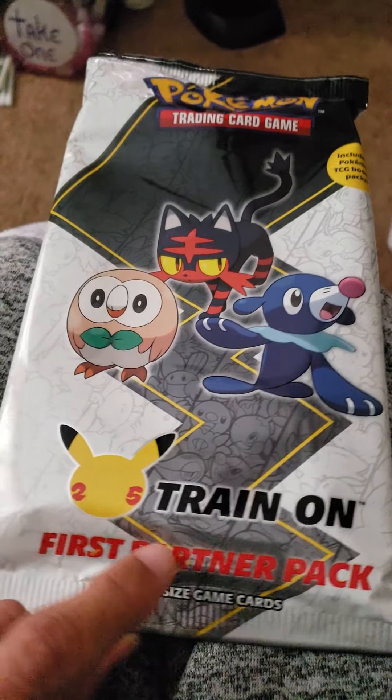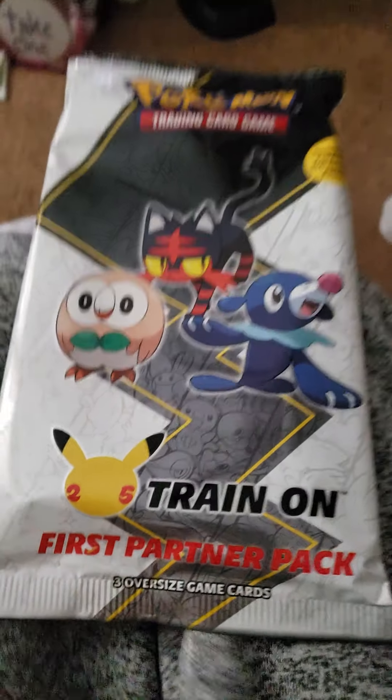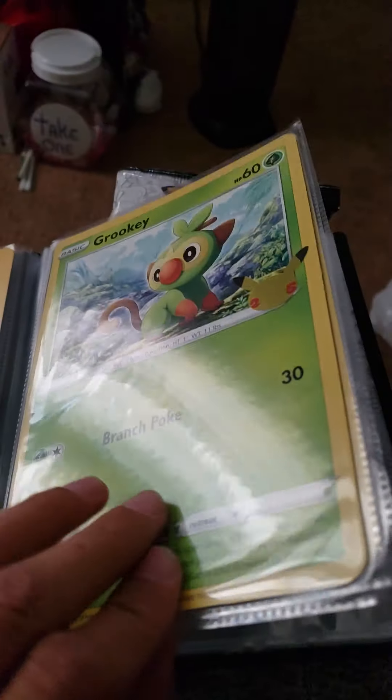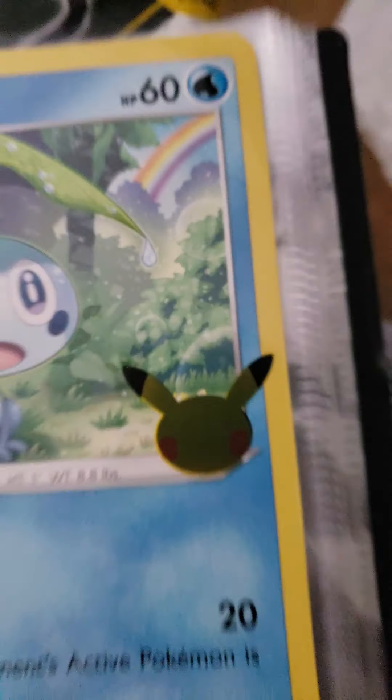We got the new First Partner Pack, just came out. I already got the first partner pack that came out before — it did not come with that Crobat or this Pikachu, I just put those in here because they were in the way. This one came with Pikachu, Grookey, Scorbunny, and Sobble. As you can see, they have the gold 25 on there, as I'm sure most of you already know.